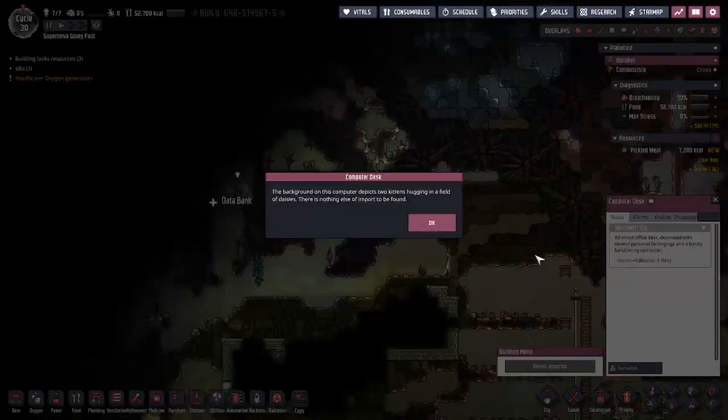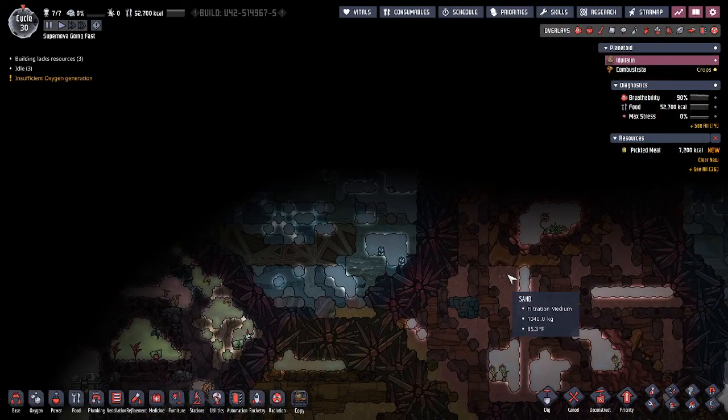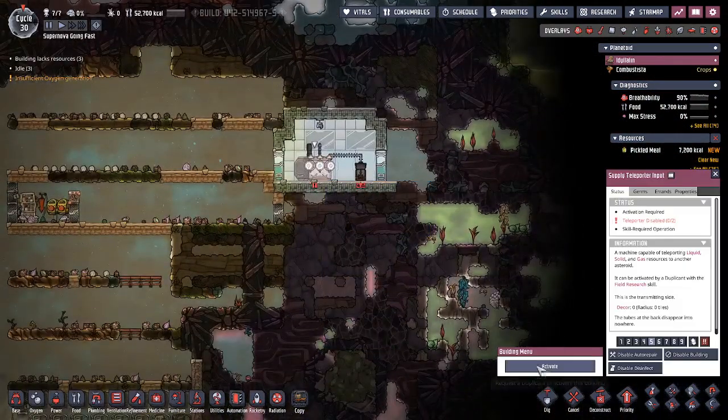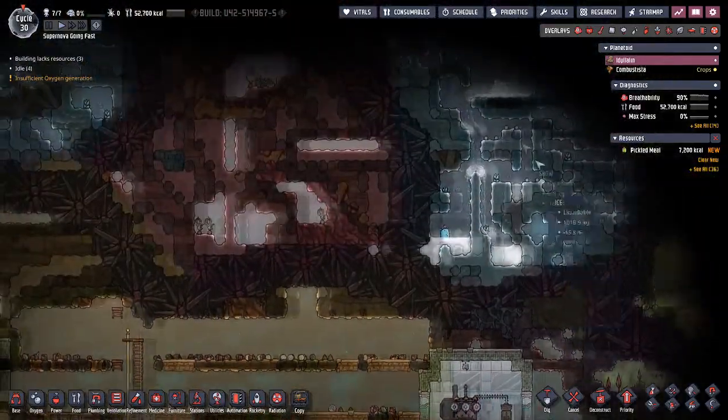So in here there'll be a couple. There's a desk right here we can actually inspect. That'll hook us up with a databank right there, and I think that's going to be it. We have to activate this so we can get it going on the other side as well.